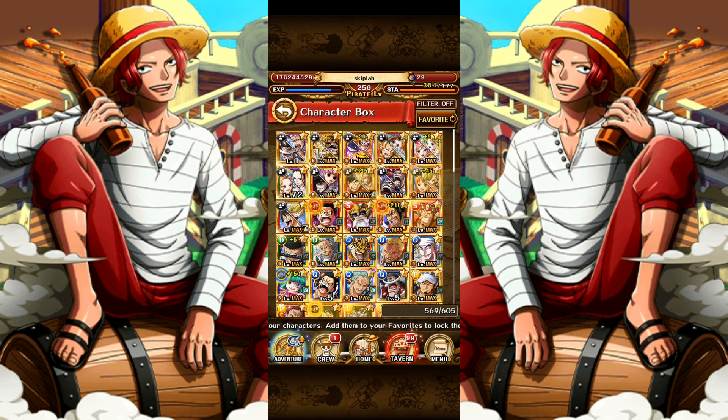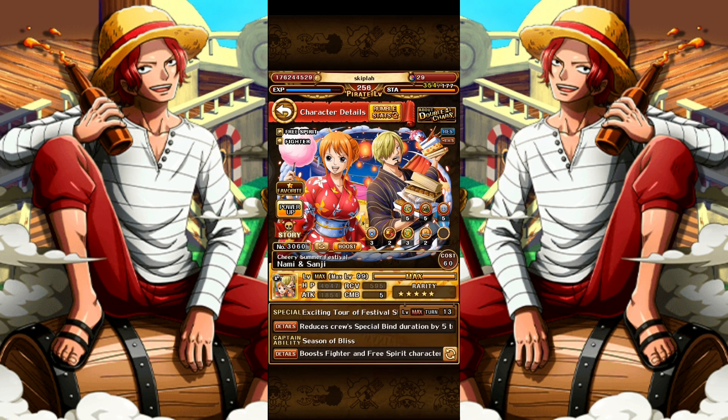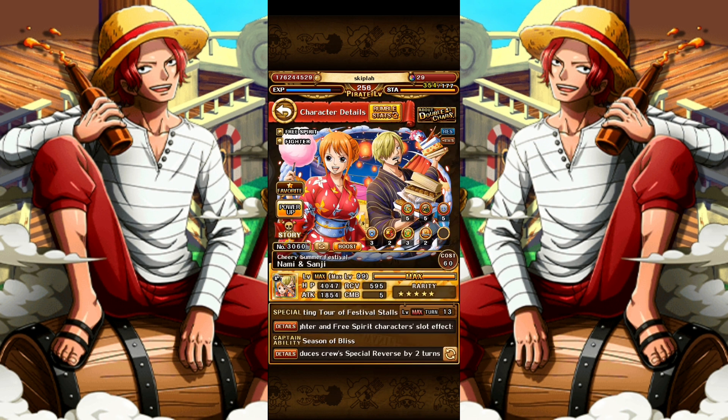Here is my rainbowed Nami and Sanji — the border shows that they have their potential abilities maxed. Before that, their max special level is only eight, so you can buy eight of them and you'll be fine. You will only need eight copies to rainbow a unit with only two potential abilities.